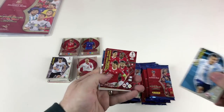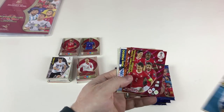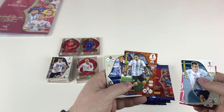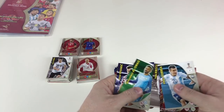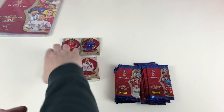Great packet here: a Power card - Lichtsteiner, Xherdan Shaqiri, and Rodríguez - happy with that! Also Andrew Ayew's normal card alongside his Fans' Favourite card - that's good. Then Jamie Vardy, Aleksandar Kolarov, Tony Cruz, Mohammed Al-Deayea, Josip Pivarić, and Nacho.